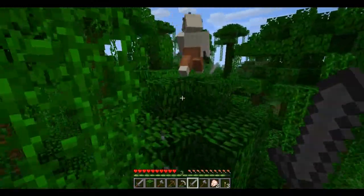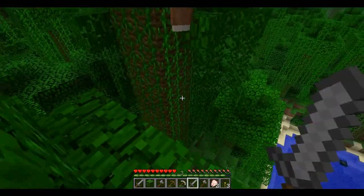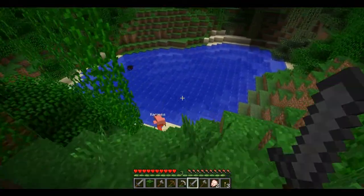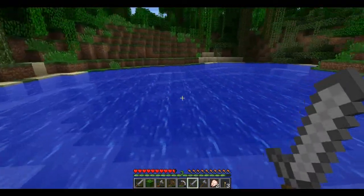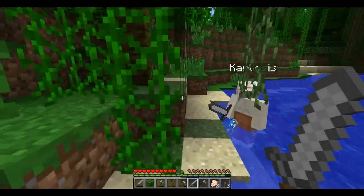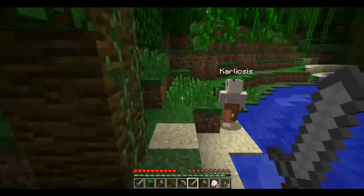Oh, these vines are lifesavers. I know. I quite like the way there's these little pools in the jungles. Yeah, those are cool. They look real nice. Apart from the biomes around them are slightly messed up, because it's like these bits with the pale leaves. Apart from that, they're cool.